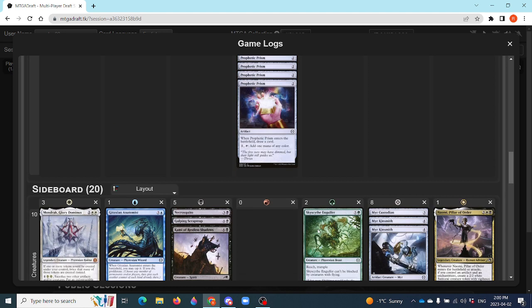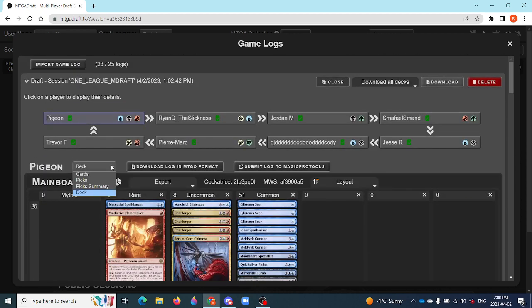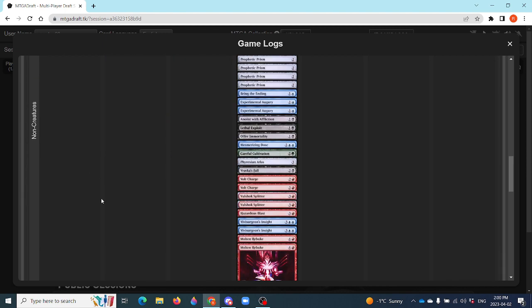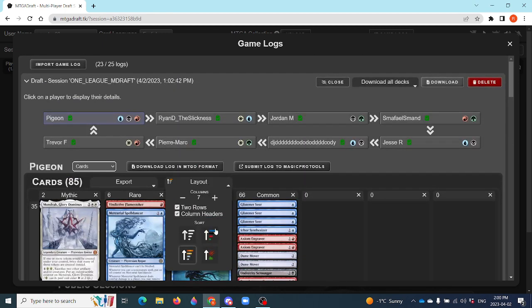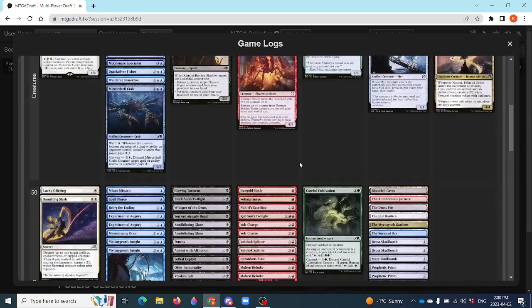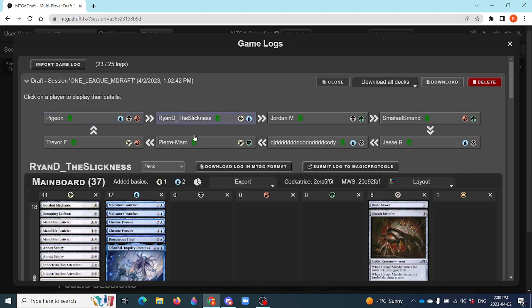We saw Cody passing up Prophetic Prisms quite a bit. Prophetic Prism is a bit slow for All Will Be One, but certainly if you're trying to build a three-color deck, you've got to pay the cost of running some number of Prophetic Prisms. Blue-red here is almost certainly going to be playing these Charforgers. Charforger is really powerful — it just didn't have a home in Phyrexia draft, but it looks like it found one here.